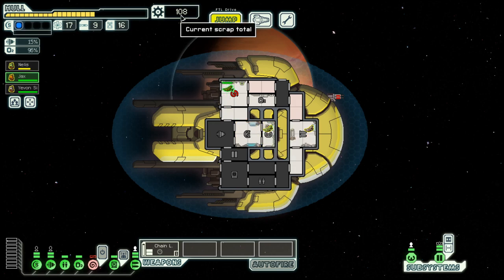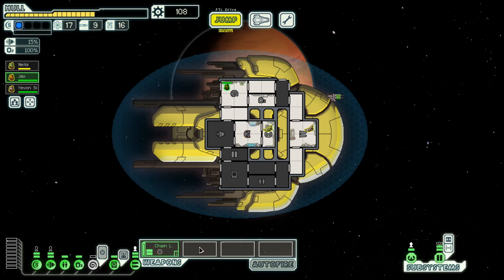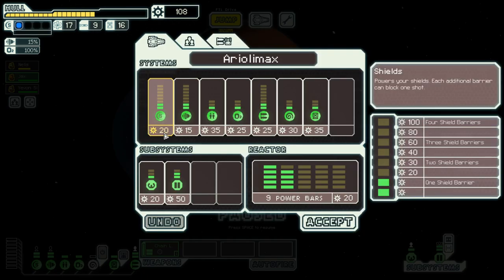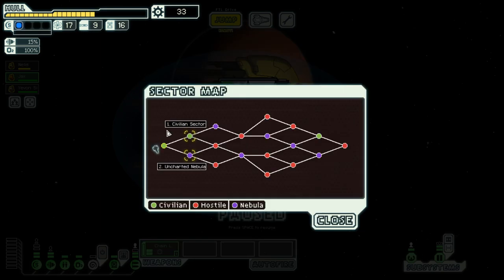We're sitting on 100 plus scrap. Our hull is not great but not too bad either. The next priorities are another shield and a second weapon. For the weapon we need the weapon slots, the weapon itself, and the power. For the shield we only need the shield slots plus the power. So let's upgrade the shield and hold back on the power, then we will go to the civilian sector in the next episode. Until then, goodbye.